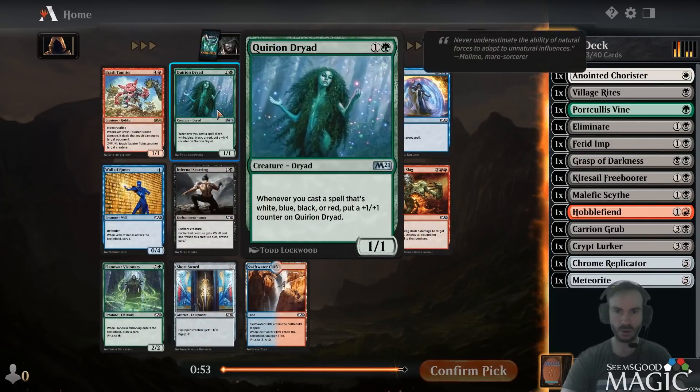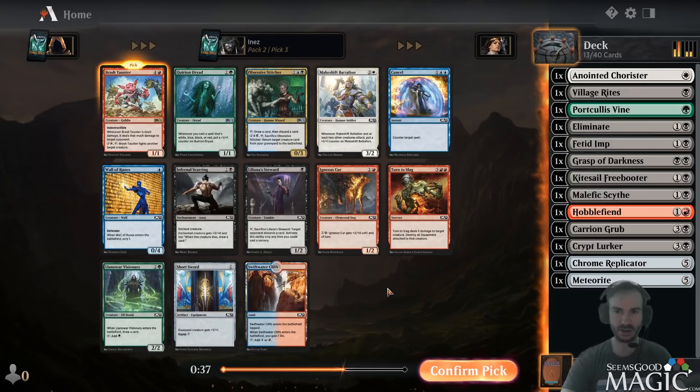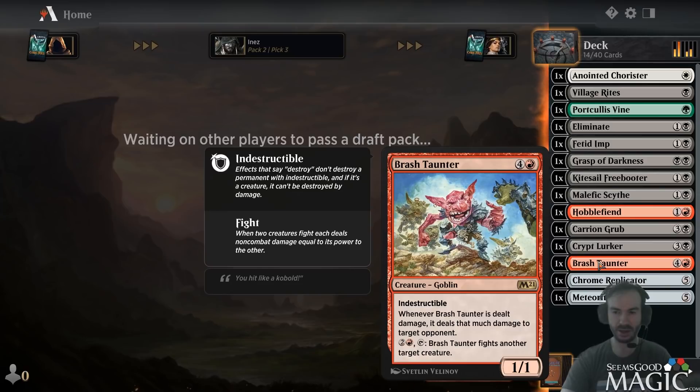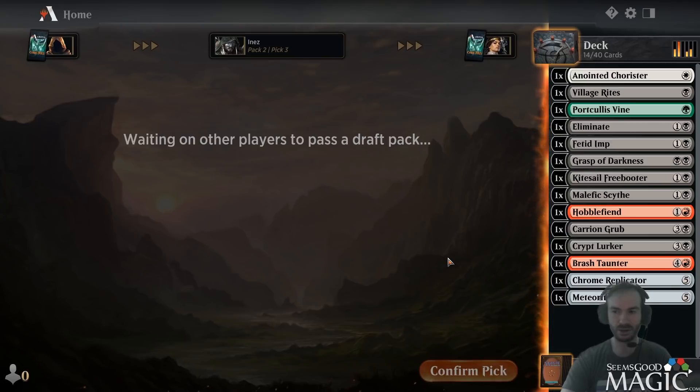Dryad is cool, but there's a Brash Taunter in here - I think we just take Taunter and be happy because this card is incredibly strong, a real big game flipper. This pack has Taunter, Dryad, Stitcher, and Visionary just chilling - good pack. We'll take Taunter. They can't attack into it unless they have trample comfortably. They can't do anything about it otherwise - you're just fighting their strongest creature and dealing a boatload of damage. It stops their attacks and punishes them for not attacking. Such a strong card.